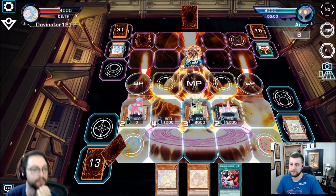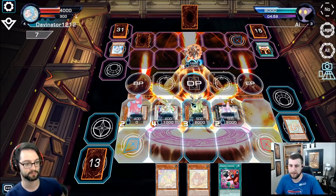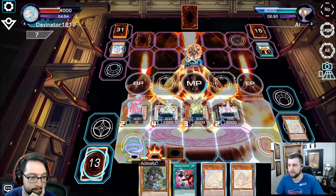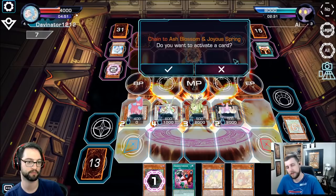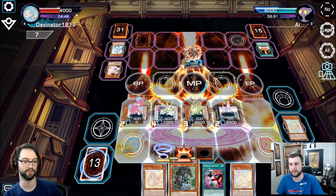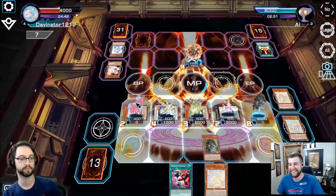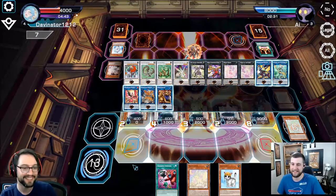I do like the Arc Light searching. Did you just Ash Blossom my card? Yeah. Let it ride and just activate it again. Sure, why not. The AI is a scrub - one for chain.